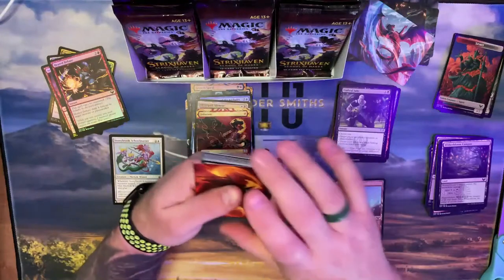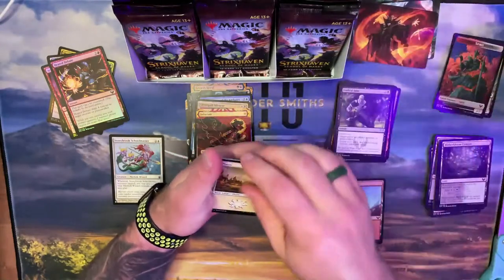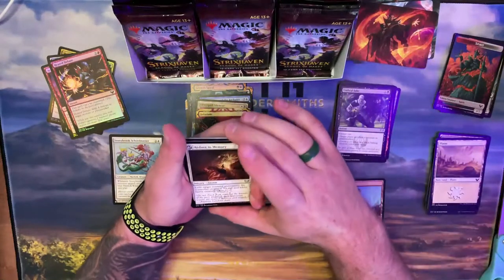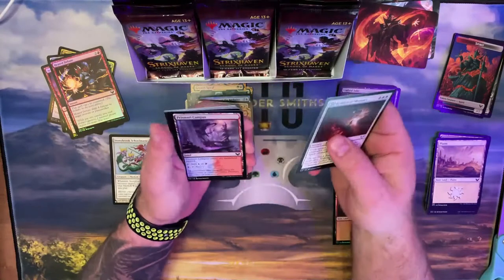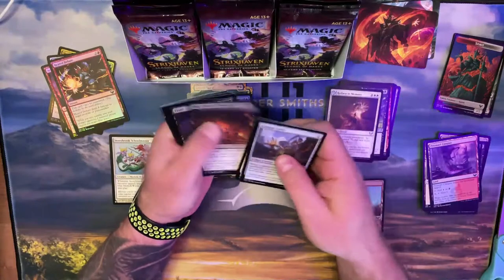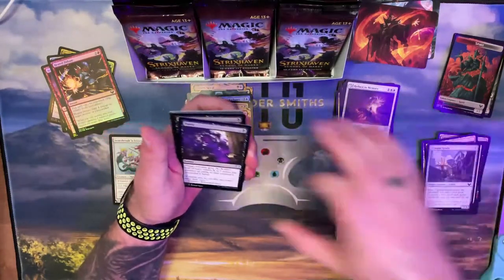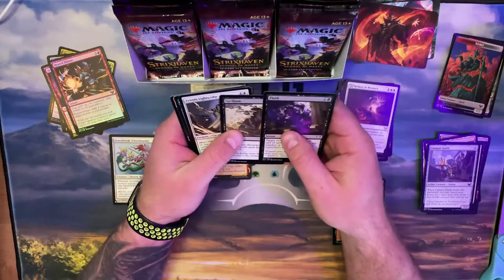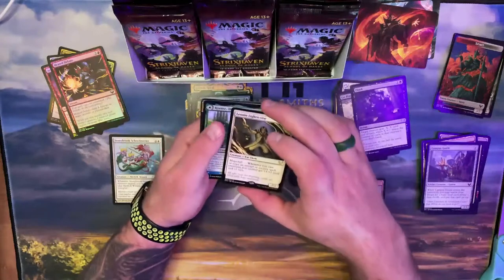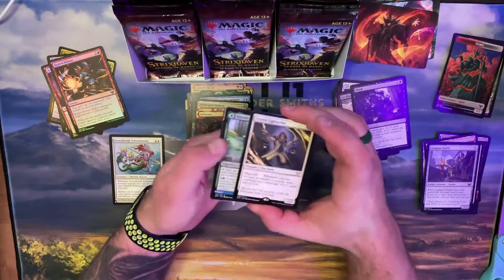We might be putting together an in-real-life magic night — I haven't seen Jeremy in forever. Uncommon right away — no, it's just the one, it must be the lesson. Yeah, the lessons are in front like that. Flunk.